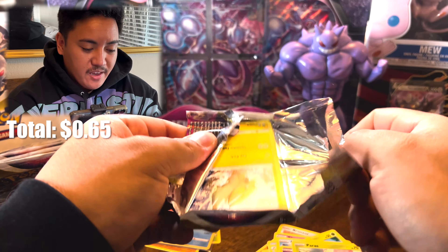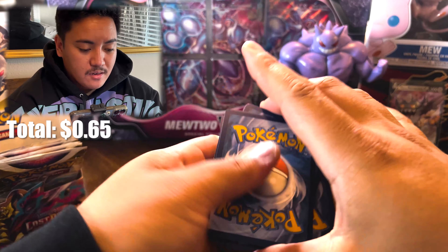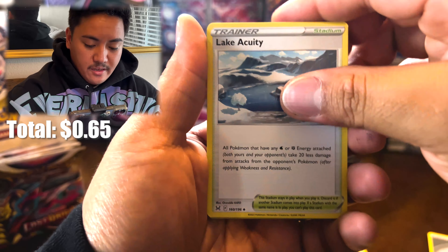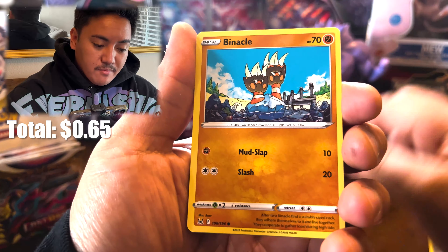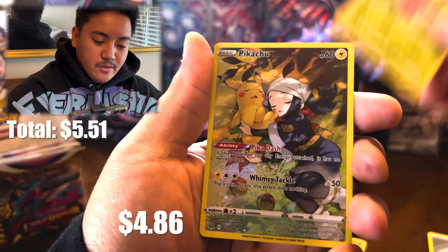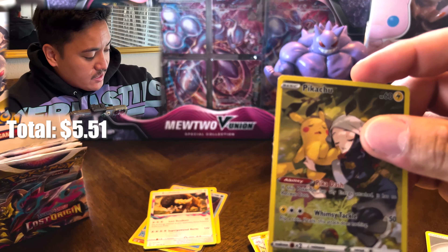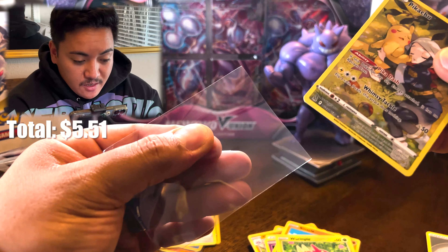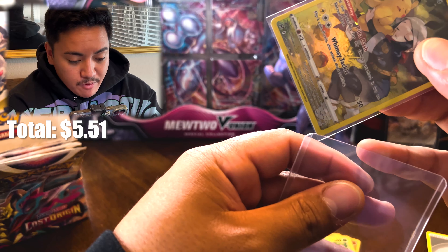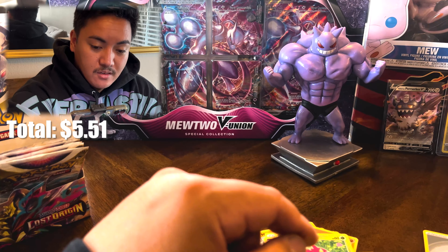Did we leave all the bad pulls at the end of this box? I hope that's not the case. Pack five — Fire/Normal Energy, Meditite, Misfortune Sisters, Lake Acuity, Ghastly, Binacle — there are actually barnacles that look like that, they're funky — Murkrow, Wormple. We got the Pikachu reverse — Pikachu Trainer Gallery! And a non-holo Buffalant. The Pikachu looks epic — super cute. Hyped that we pulled the Charizard and the Pikachu!